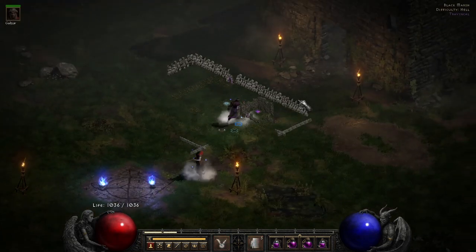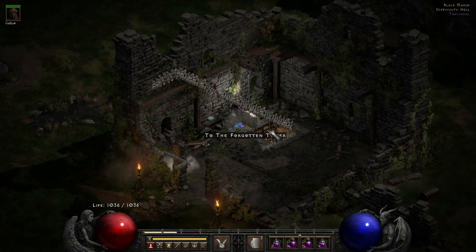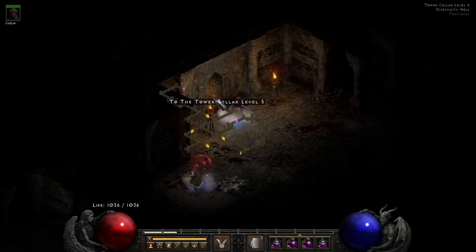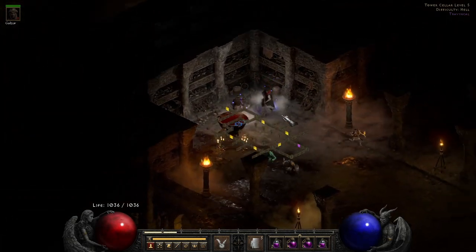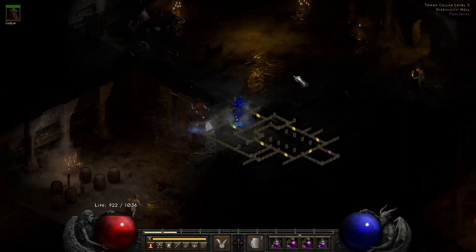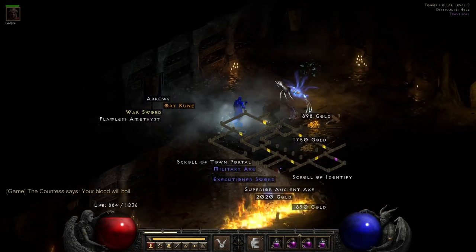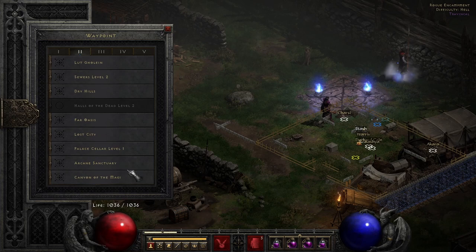Got lucky and landed right next to it - it's a little tower structure called the Forgotten Tower. Once you get in, there'll be tower cellar levels one through five. You need to get from level one down to level five. Countess is green and looks like that. If you get lucky she'll drop a key of terror.